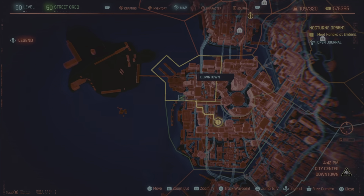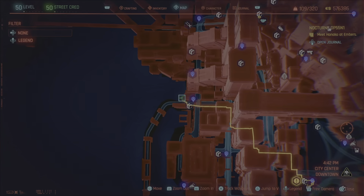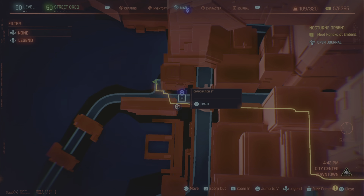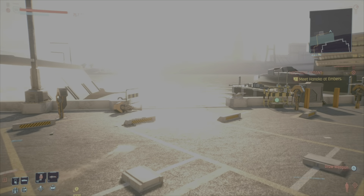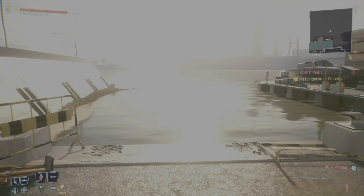Starting off at number one, make your way to Corporation Street and then just walk right over here towards the water into this broken railing and barrier.